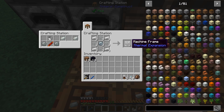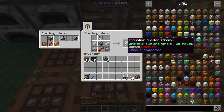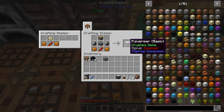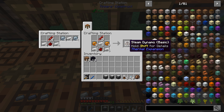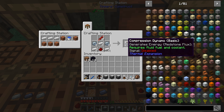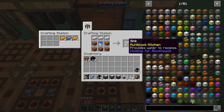We're going to need to make a bunch of stuff. We're going to need some machine frames — three of them, made with tin gears. We're going to use one of them to make the induction smelter. We need some hardened glass, so I need the induction smelter to get that. We also need a pulverizer to pulverize the obsidian, and the fractionating still, which is what takes the tree sap and turns it into tree oil. We're going to need five steam dynamos and four compression dynamos. And I'm going to use a sink from Cooking for Blockheads instead of the aqueous accumulator.